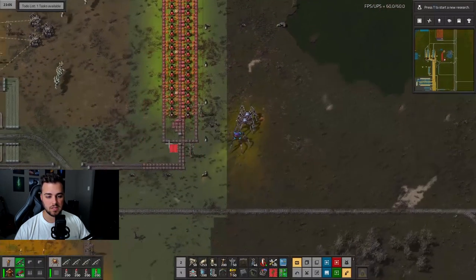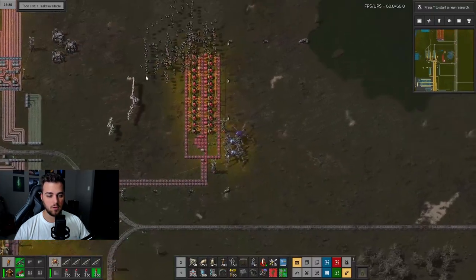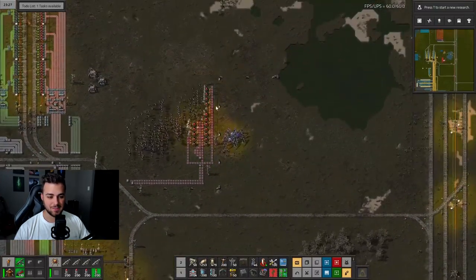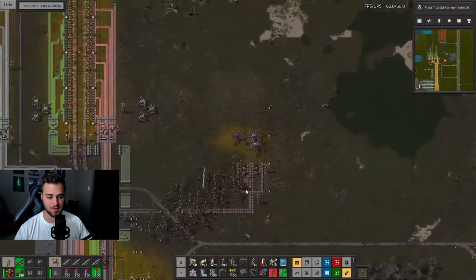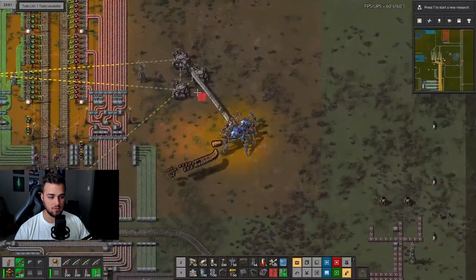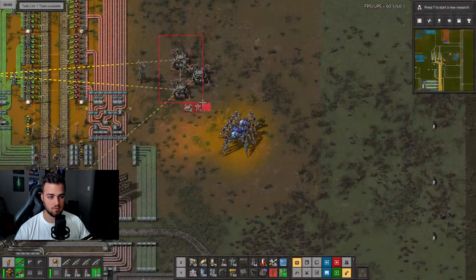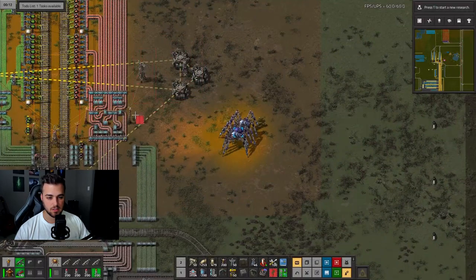Tanks and fluids work in a weird way — if you have, say, 1,000 oil spread thinly across 16 tanks, it won't run at full capacity. Looking at one full belt of plastic: it utilizes about 230 oil per second, so even 10,000 oil spread across 16 tanks can see throughput drop quickly.